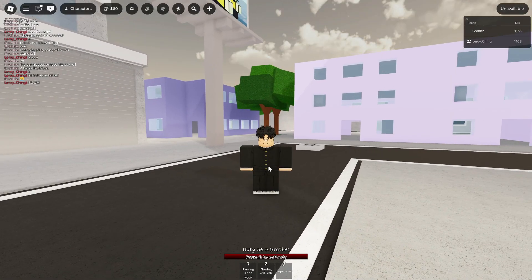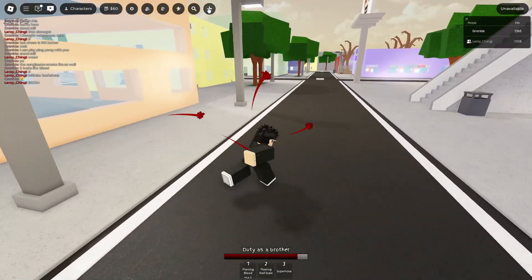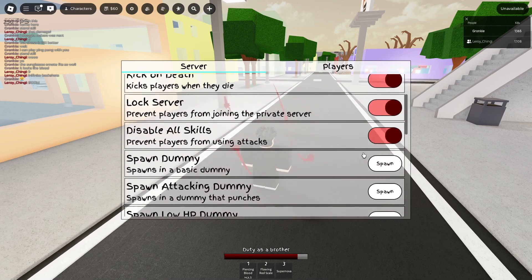Next is the R ability. When you press R you get 4 blood balls around you. These blood balls will increase the damage on your enemy when using a move.